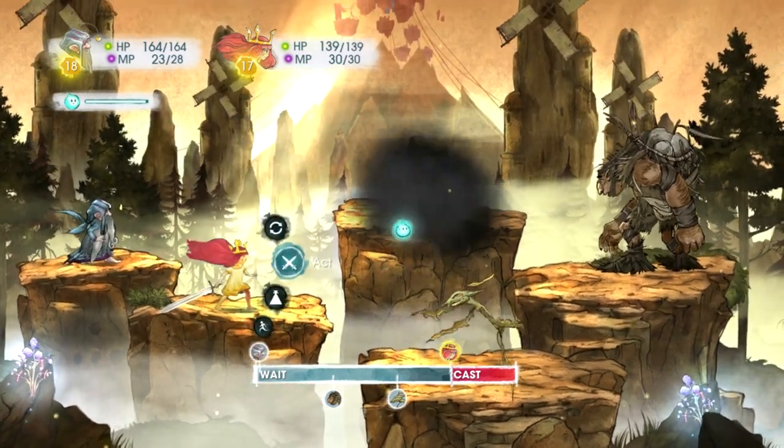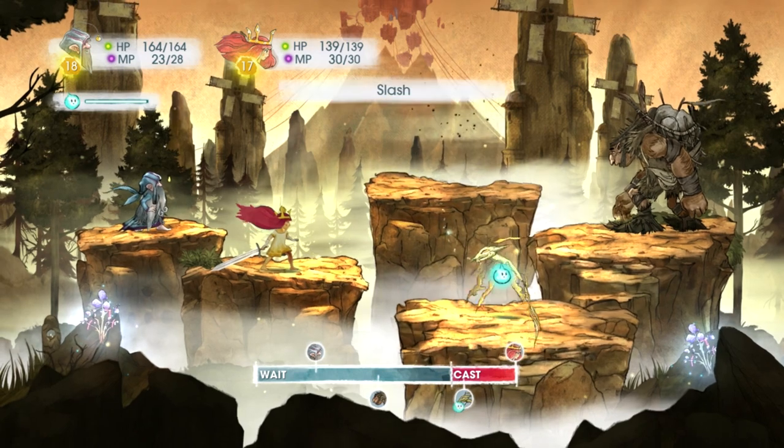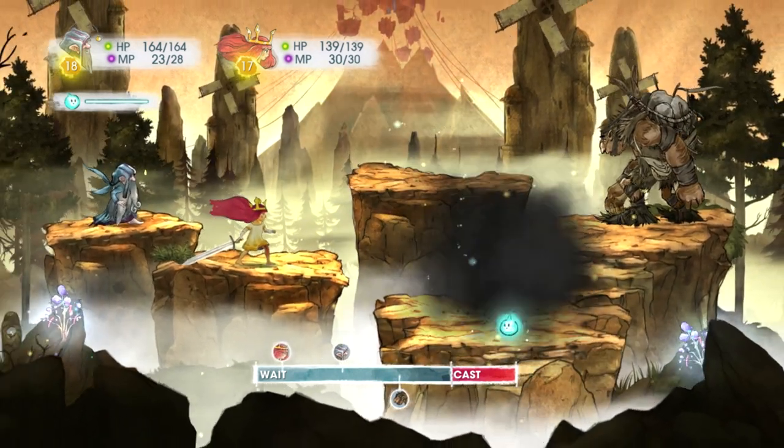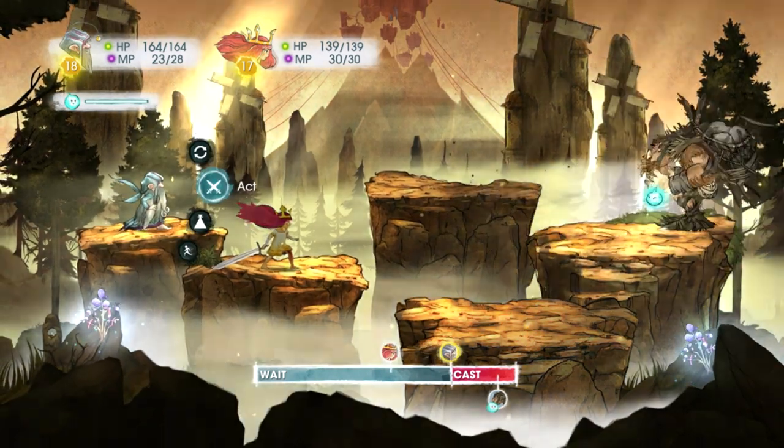So the first one is now down. The second one is soon to be. There it is — 55, vulnerable to fire. Luckily, they have the HP pools of a goldfish, so it's really not that difficult to take them out.